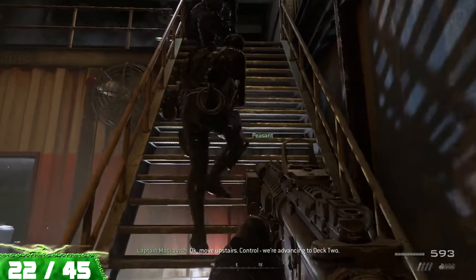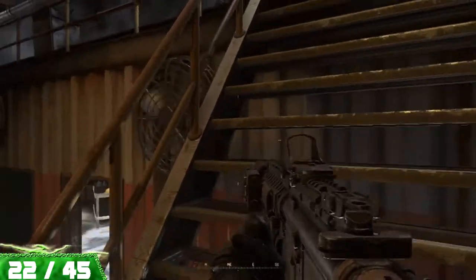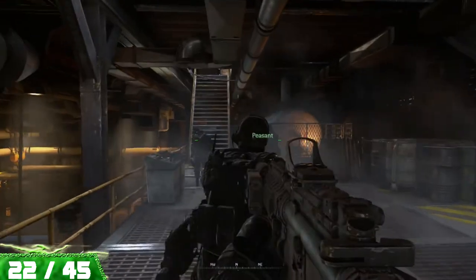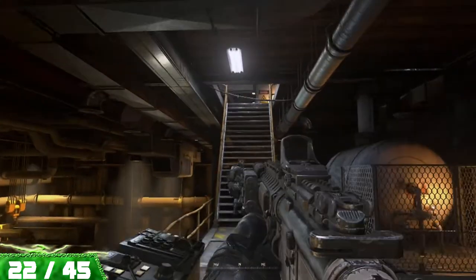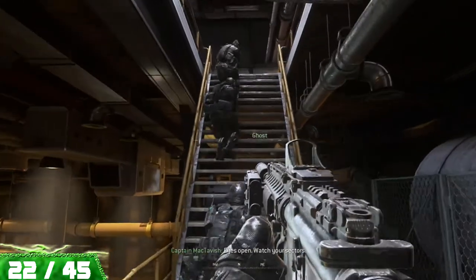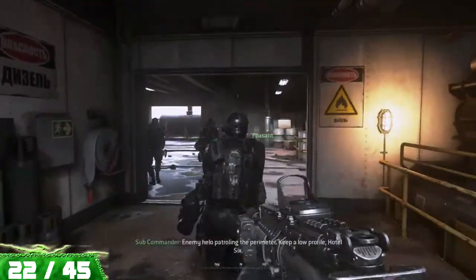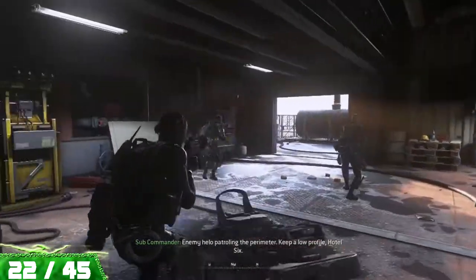Now we're on to The Only Easy Day Was Yesterday, and there are three pieces of intel on this mission. After breaching and clearing the first room, you're going to head upstairs with your teammates, and before heading back out onto the deck, make sure that you turn to the left at the top of this staircase to grab this piece of intel.